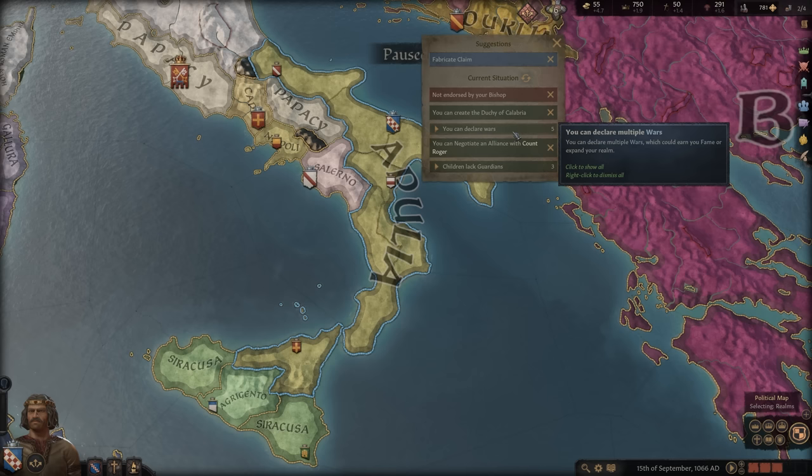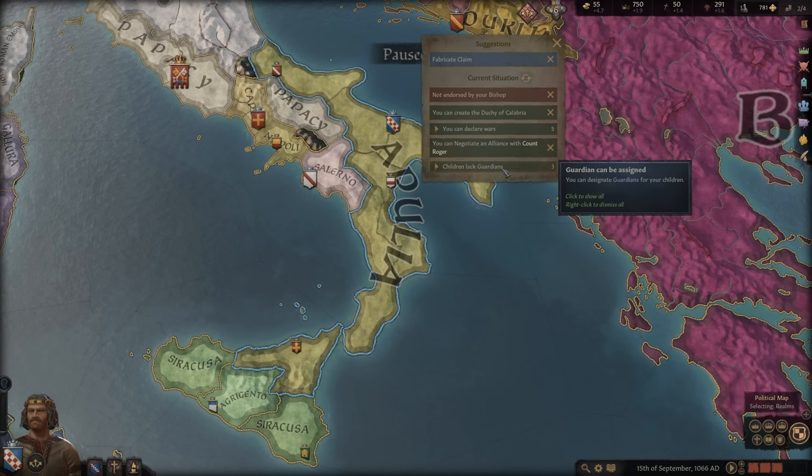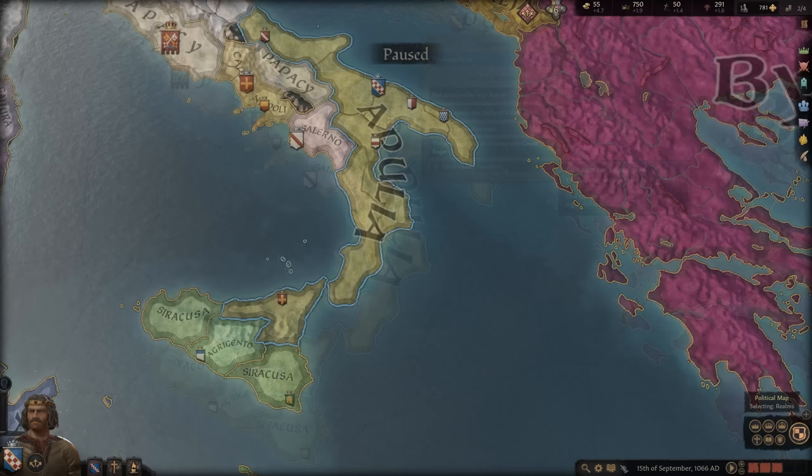Take, for example, the vast amount of wars I can declare, or all three of my children that lack guardians. The Issues tab will save you from clicking around all the menus in the game, helping you to not get overwhelmed. I can't stress this enough — if you spend two or three hours on day one moving through all of these tasks and making sure you're off on the right foot, then your campaign is going to go much, much smoother.